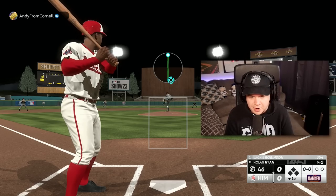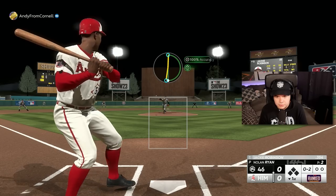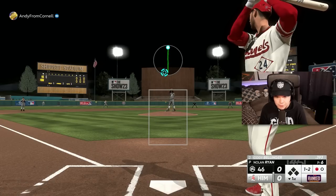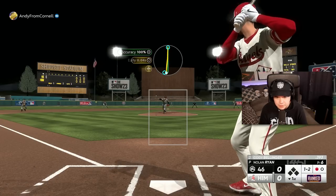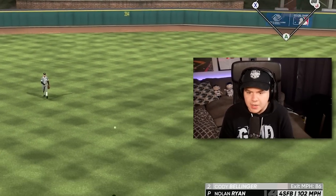Let's see if this Nolan Ryan card is worth the grind for 90 Team Affinity cards. I'm going to go sinker low in on two strikes here, and we're getting him looking. I'm going to stay low and away to Bellinger with a four-seam here. Nice swing — he timed up the fastball, put a good swing on it, good at-bat.